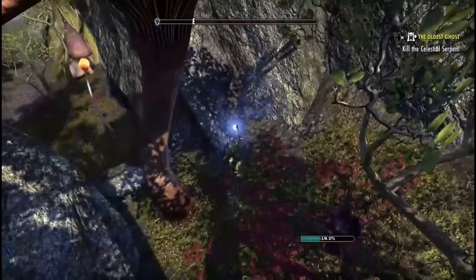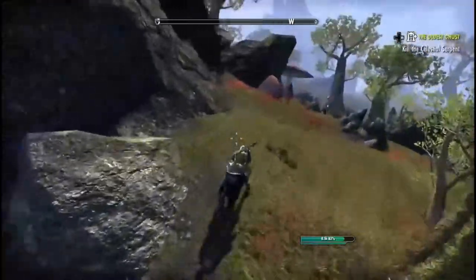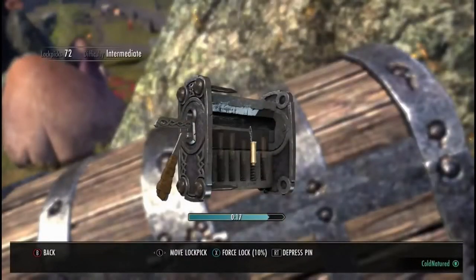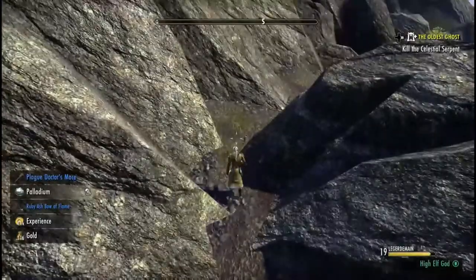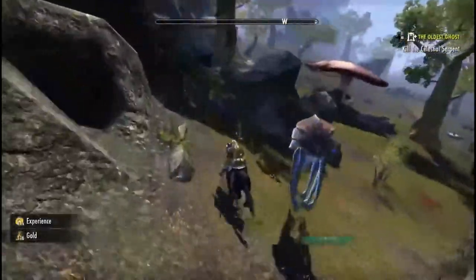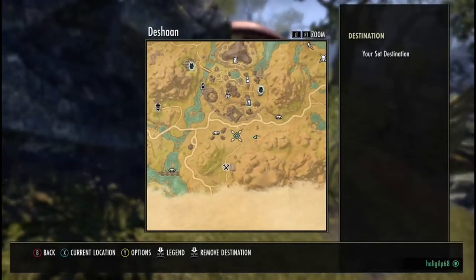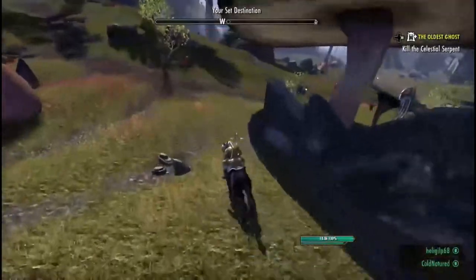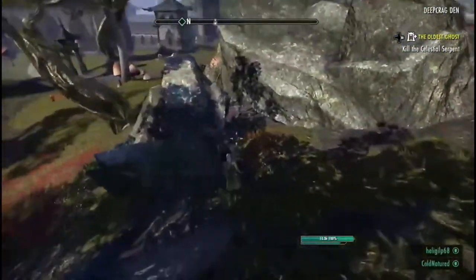Right here's the next one — it spawns right against the rocks. Notice all these rocks; it's very easy to get lost and turned around. There's another one right there along the rock base. A one-handed mace, Plague Doctor — nice. Put an indicator right there on the edge, just to keep yourself oriented so you don't go the wrong way. Right there where that giant rock is jutting out, on the other side of it is a spawn point for another one.